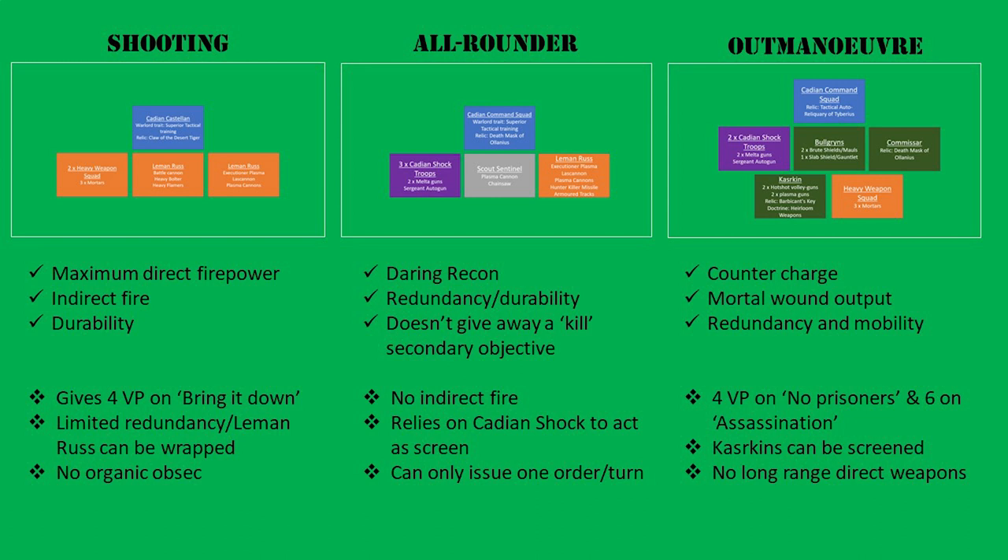The last list has a natural counter-charge from the Bulgrins, which slightly addresses the key Astra Militarum weakness of a lack of fight phase participation. The Kasrkin can generate a ton of mortal wounds, which is very powerful, and Barbican's Key can get them into a fantastic shooting position. The mortars can babysit the home objective, allowing the command squad to act out accordingly. However, this list does give away significant points for No Prisoners or Assassination — actually seven, not six. The Kasrkin trick can also be easily screened by a cunning opponent, making it unreliable. Lastly, in an army known for shooting, this list has no hard-hitting long-range firepower, unlike a Leman Russ weapon which means nowhere is safe at this board size.